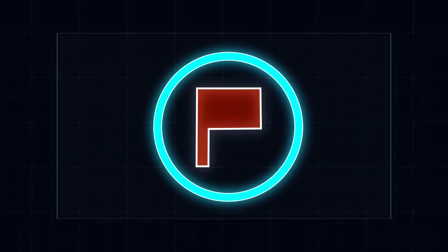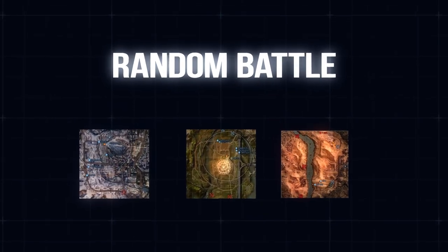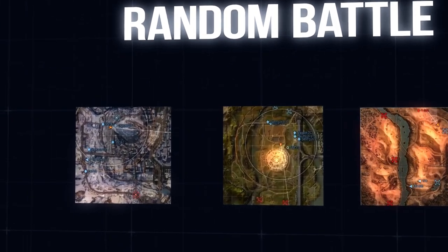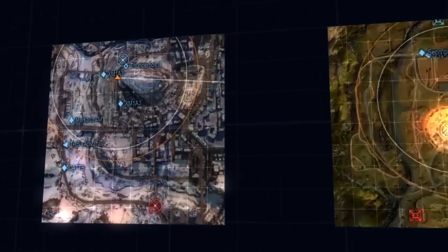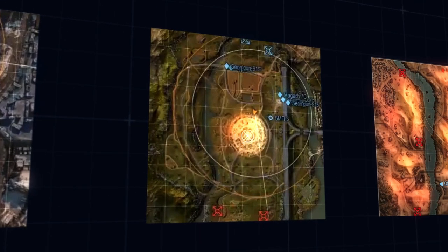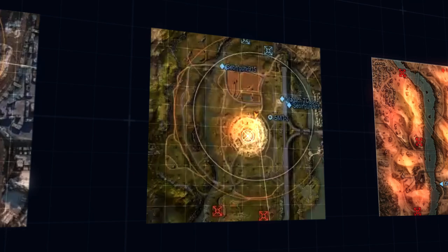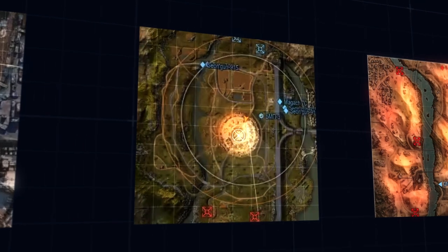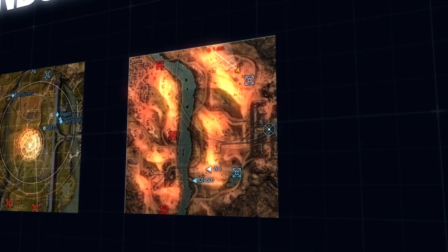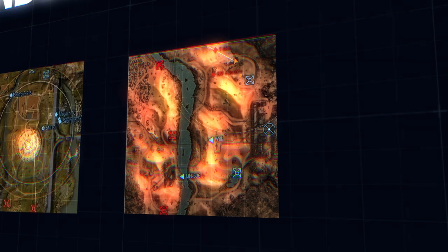One or two bases are always present on the battlefield in one of three configurations. In the standard configuration, each team has a base and capturing the enemy base ends the battle. In the encounter configuration, there is one base in the middle and both teams have to fight over it, with the team that manages to capture it winning the match. In the assault configuration, one team, called the Defender, has a base while the other team, called the Attacker, does not. The attacker must either destroy all defenders or capture the defending base, otherwise the attacking team loses by default.